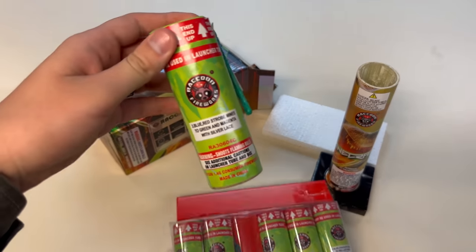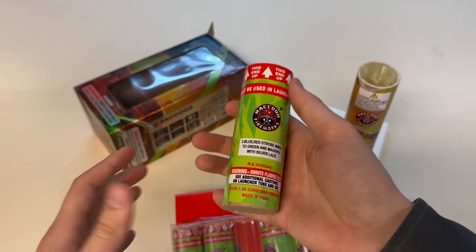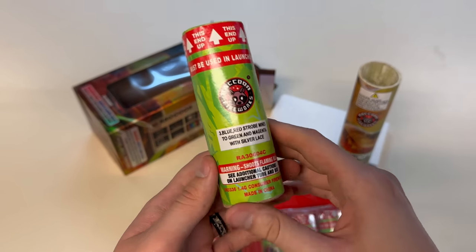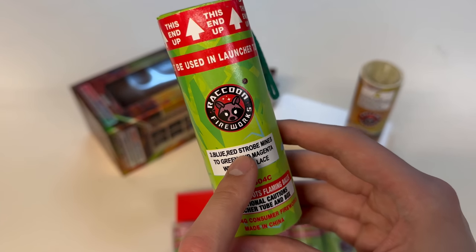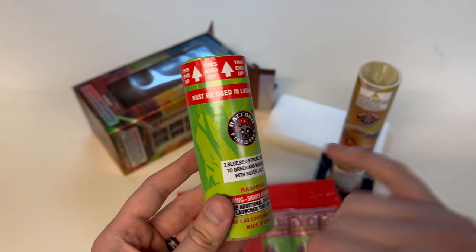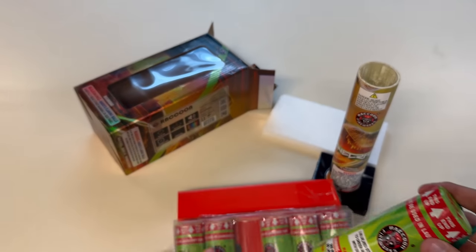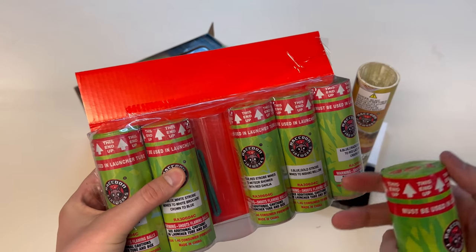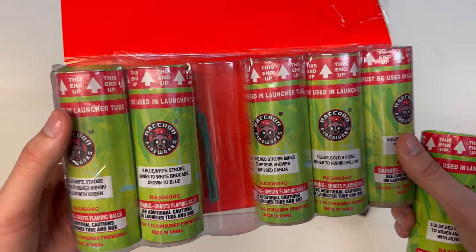It still throws the shell up the same height as it would if it was a 12-inch tube. Now let's get a closer look at the individual canister shells. Pretty standard size, good weight to them. Raccoon makes outstanding canister shells — I'm not just saying that, you can reference all the videos I've done on shells by Raccoon Fireworks. Here we've got shell 3: blue-red strobe mines to green and magenta with silver lace. That's going to be an awesome shell. They are numbered and labeled for effect, so we are going to fuse every single one of these canister shells up into our mortar rack, one through six.